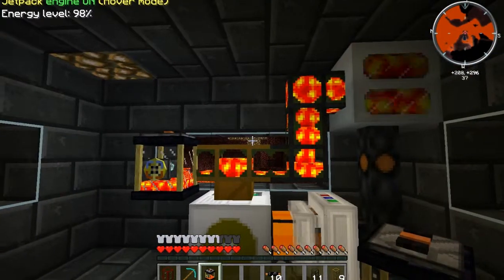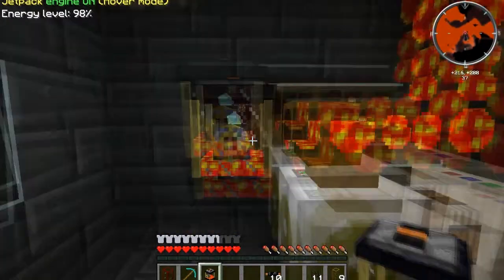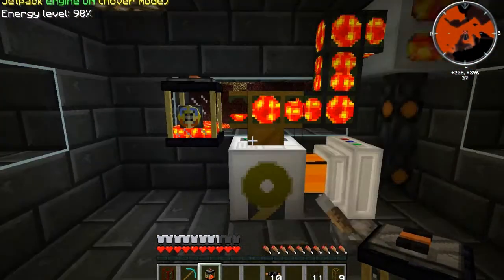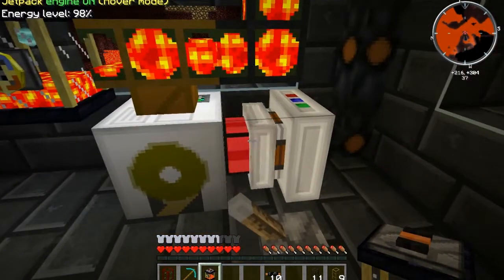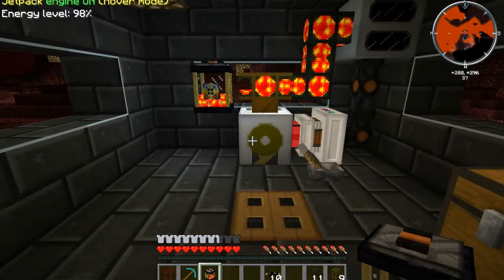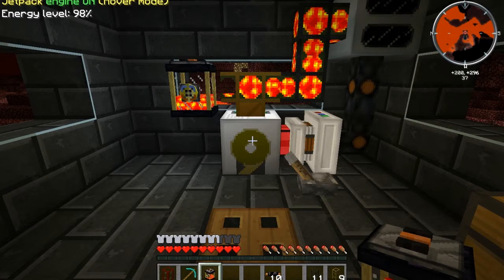So now we have lava coming into here, and now it's going into the tank that we have in our inventory. We're going to go ahead and take this to the overworld and set it up in our base so that we can start making some power. The reason I use the electric engine is because this thing cools down by itself. There's another step to this whole process, but I'll explain that at a later time.